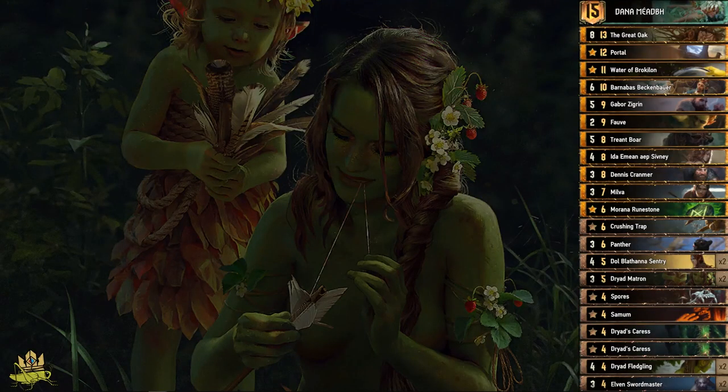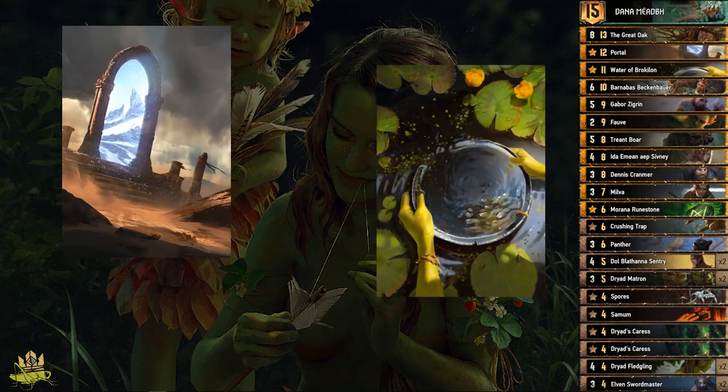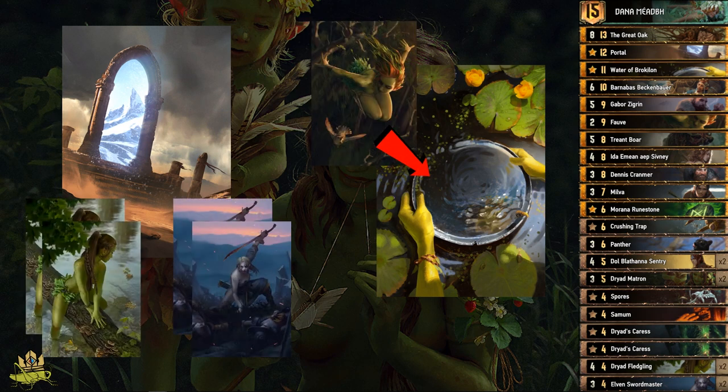Let's start with the most important thing about this deck. We want to play two long rounds, and we have two cards to get a lot of engine value out of the deck. The first card is Portal, and the second one is Waters of Brocculon, which we typically pull through Favre. Portal can pull either Fletchlings or Elven Swordmasters. The sooner we play Fletchlings, the more Harmony value they get; the sooner we play Swordmasters, the more often we can use the tick.